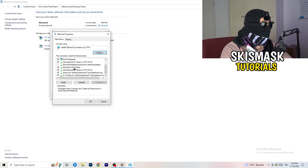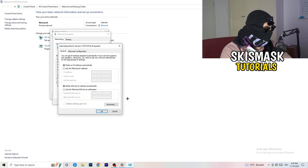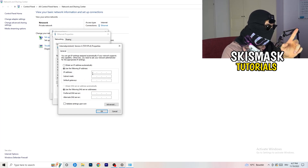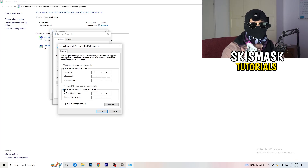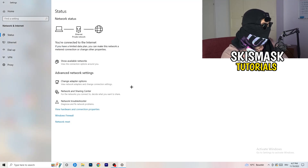From that status window, click 'Properties' — again, you need Administrator mode on for this. Scroll down to 'Internet Protocol Version 4' and open it. Select 'Use the following DNS server addresses', enable that option, and type in your DNS server address. You can Google your DNS server address to find the correct one. Afterwards, click Apply and OK.